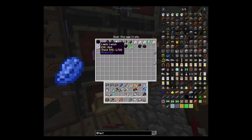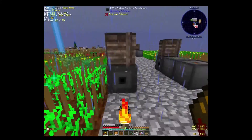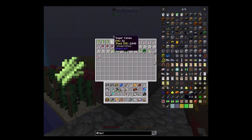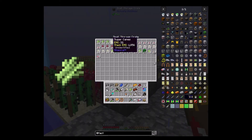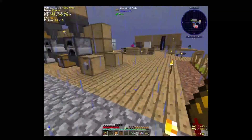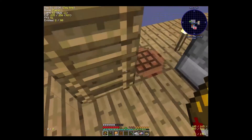Alright, three lapis, and I might have some paper laying around here somewhere — or not paper, sugar cane. So I need about six pieces. Yeah, my farms are doing fairly good. I might have to actually upgrade those chests or those barrels in a little bit.